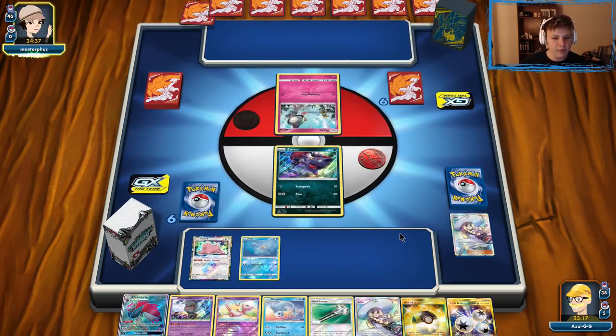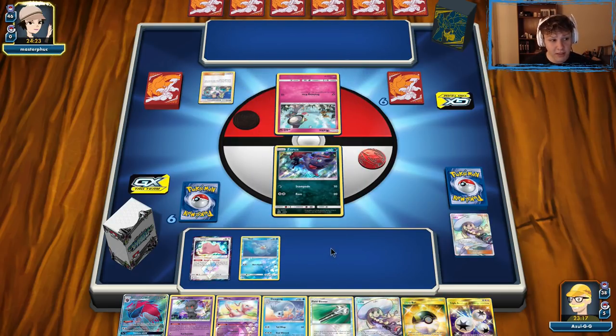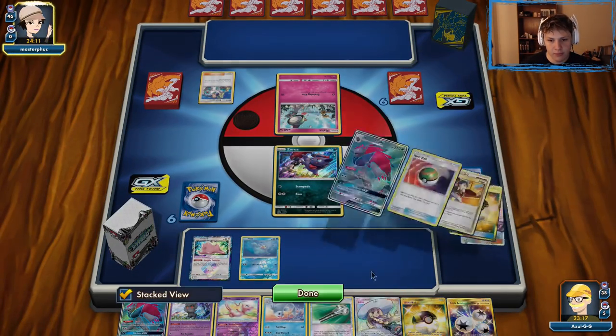Didn't get the DCE — the only thing we're really missing there was the DCE attached to Zorua, so we could hard retreat if we wanted to next turn. But it shouldn't be a big deal. We're currently set up to pull off the Dugong play unless our opponent gets a Mew and benches it. But then we can try and trade into Guzma, Lele, or Muk and then Ultra Ball for the other half of that combo. So no matter what, we're in a pretty good spot here.